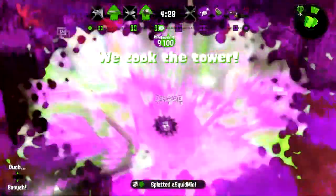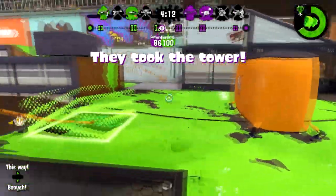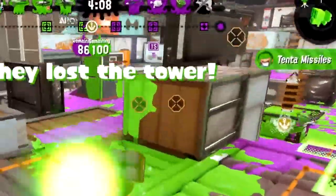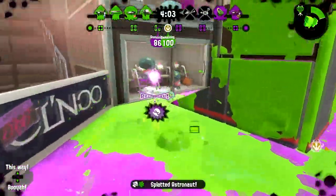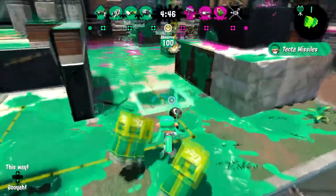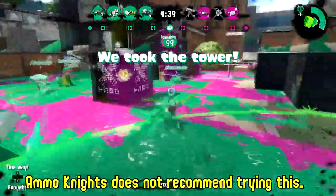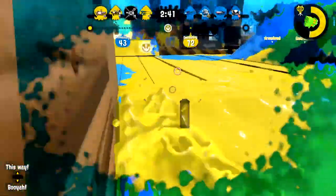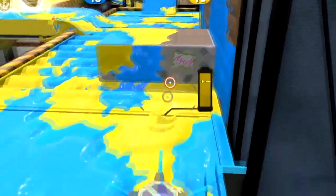Remember, you don't have to wait until your missiles actually touch the ground to start inking for another one. That means if you find yourself all alone with no one to splat, you can take out all your energy on getting two or three missiles while you wait for your next victim to show up — until someone on the enemy team decides they want to fight you. After all, the Neo Sploosh-o-matic has one of the shortest strafing speeds in the game, so you can dash and dance around your foes with no effort at all.